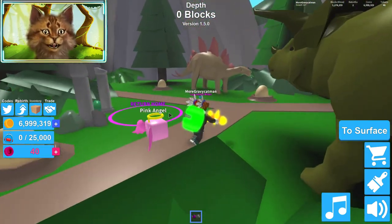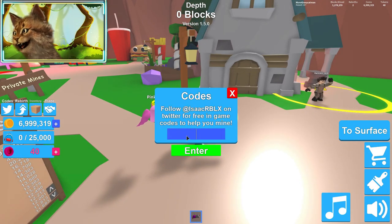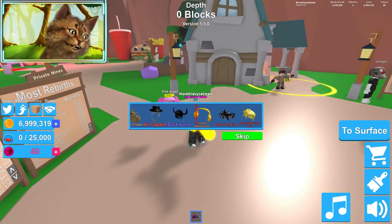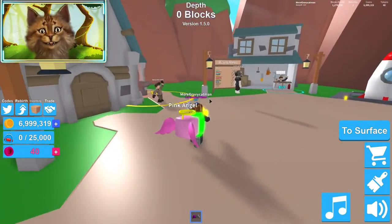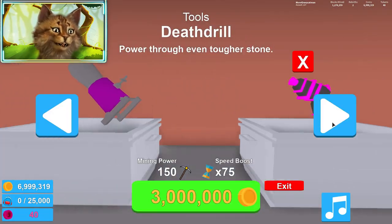Sell. Six million. Alright, we should be able to buy. Let's release the next code. The next code, guys, if you've been hanging on — 'Atlantis'. And I use another rare crate. No — why do I get the same hat every time? I got the same hat twice. There's no way.